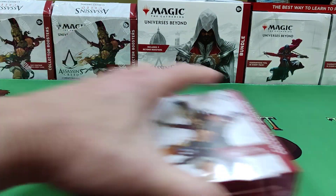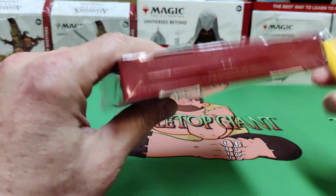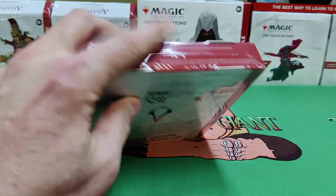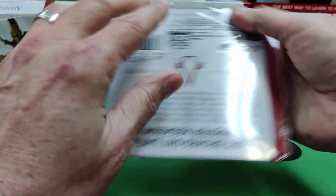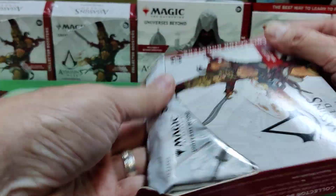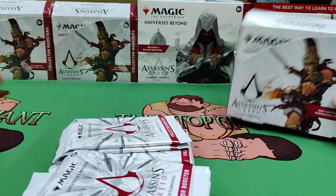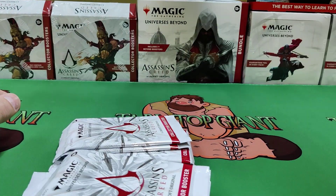Hey everyone, welcome to Tabletop Giant. We're gonna have our first look at the Assassin's Creed set — we're gonna open a collector booster for you. Everything's been spoiled for the product. Thanks, Wizards, for allowing the early open. I never played Assassin's Creed too much myself, but it's supposed to be some nice product in here with a couple special items available. So let's see what we get.